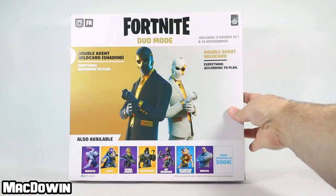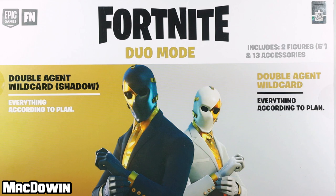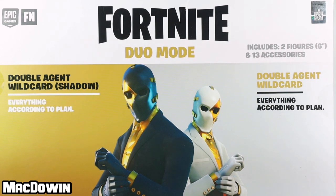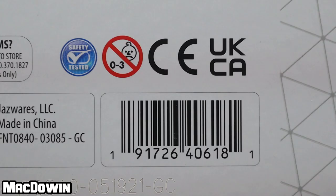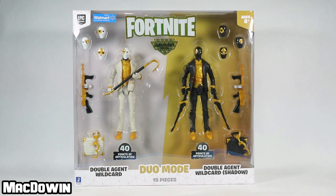Let's take a look at the back of the box. Across the top is the quote 'Double Agent Wildcard — everything according to plan.' Down near the bottom is the cross-sale. We are looking for every single one of these figures, and for those who want to see the barcode, here it is.